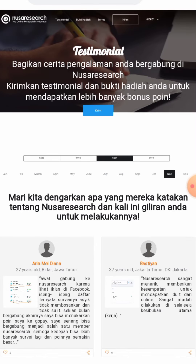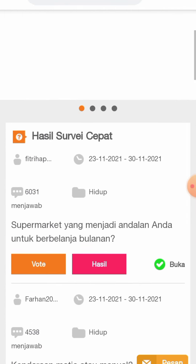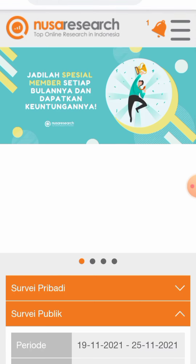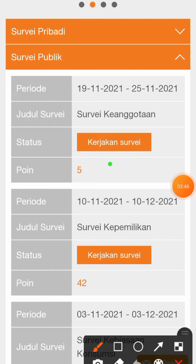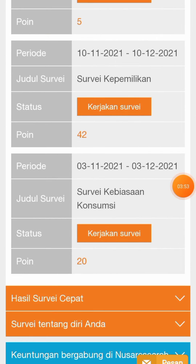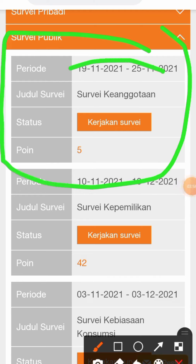Cara membereskan misinya sangat gampang — kita hanya membereskan misi-misinya saja. Kita bisa klik dan disini ada daftar survey. Kita bisa bereskan survey-survey disini. Nanti kita mendapatkan beberapa poin: ada yang 5 poin, ada yang 42 poin, ada yang 20 poin.